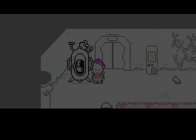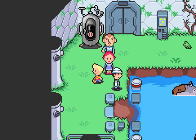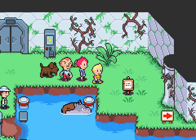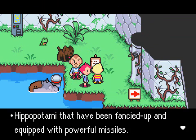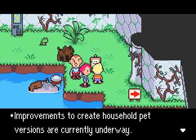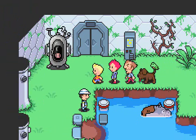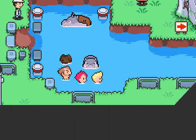The 100th floor is full of hippopotamuses. This is one part of the game that is left over from the N64 beta — actually, a surprisingly large amount of the game is left over from that. Well, these are hippopotamus launchers, so we would do well to avoid fighting them.